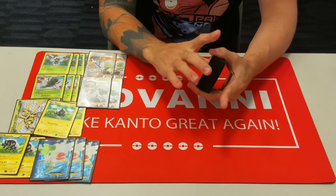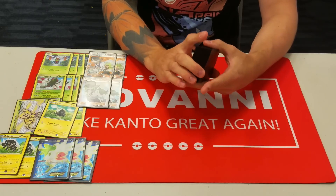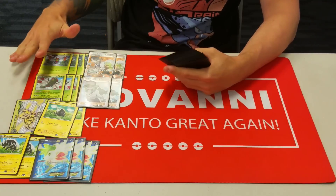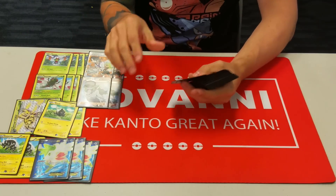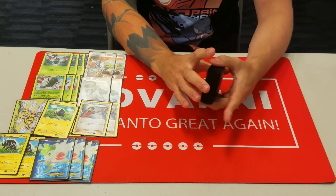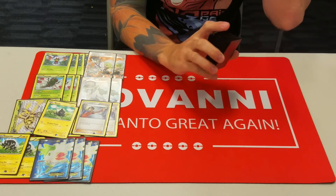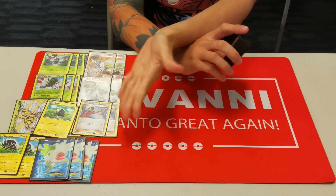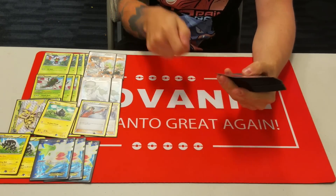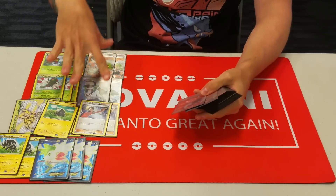We're also playing two N — shuffle in and each player draws equal to the number of prizes they have. This is good in early game for draw power, can be disruptive in the late game, and can also help you hit the hand size needed to use Yanmega's attacks for free. Our last form of draw power is two copies of Judge. Judge has a very obvious synergy with Yanmega because it makes each player shuffle their hand and draw four cards — and you need four cards to use Yanmega's attack. So if you can get a Yanmega out on the first turn and Judge, that can be really powerful.